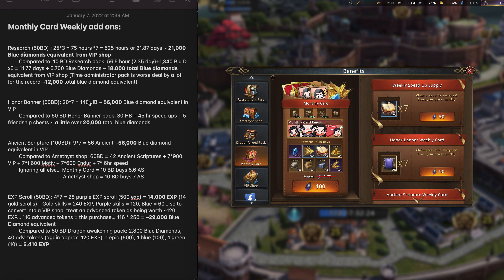And just comparing it to some other packs, like the time administrator pack, which also gives a lot of research speed-ups, that's about a 12,000 total blue diamond equivalent for 50 Black Diamonds. So definitely the research add-on is the best deal for purely getting research speed-ups.